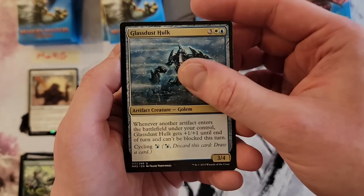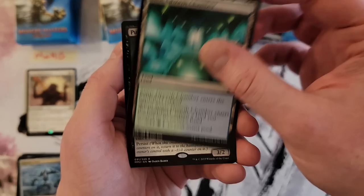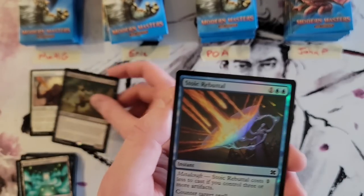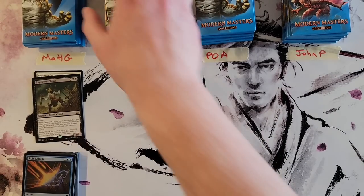Overwhelm, Glass-Dusk Hulk, Cynic Growth Chamber. Then Puppeteer Clique — that's right, this set had all the faeries in it; totally forgot. And a Historic Rebuttal foil. Okay, moving on to Eric.